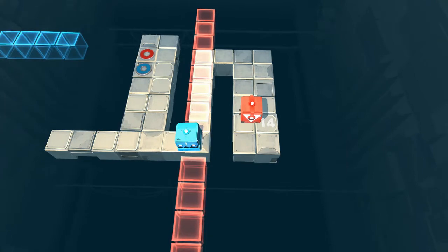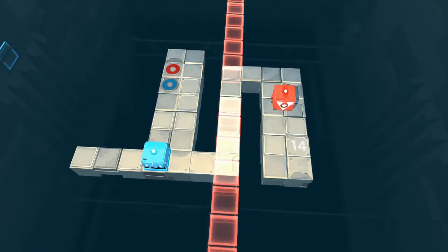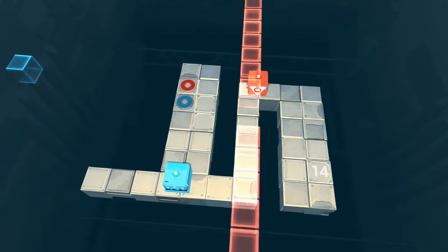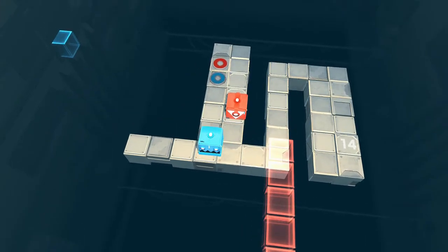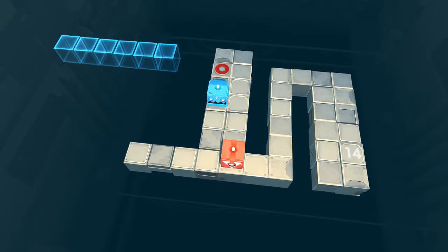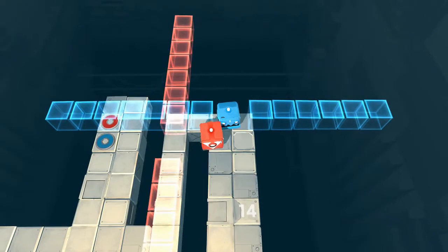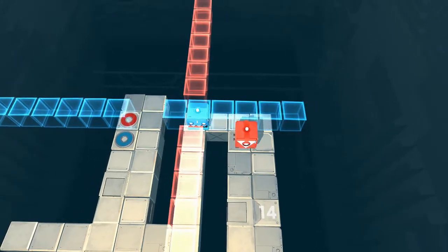Gonna get blue worked on over here. But now how do I get red where it needs to go? Oh wait, red can go through these — duh. So that doesn't really matter. But now I'm a little concerned that, like, spikes — see, suspicion confirmed. Dag nabbit.